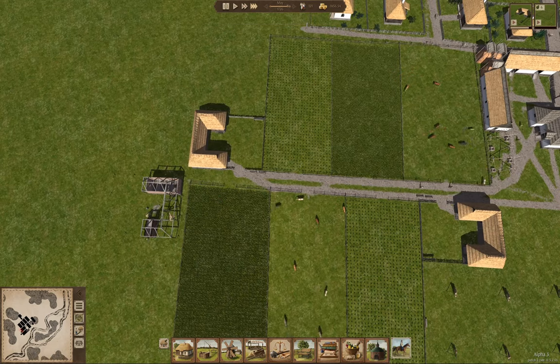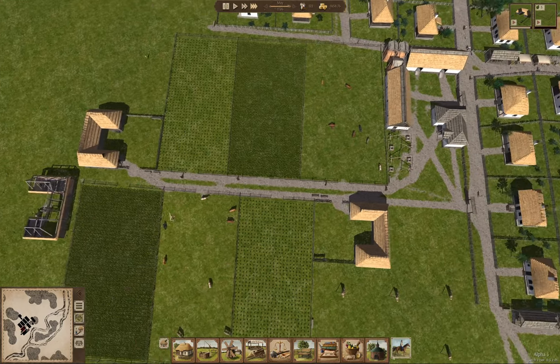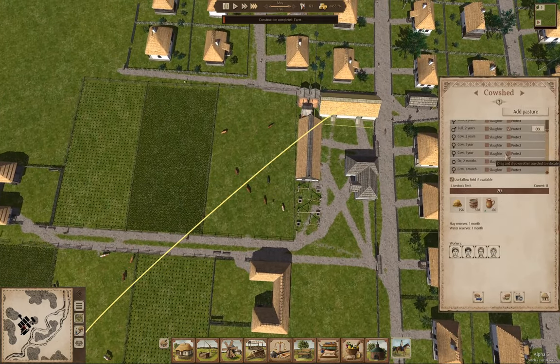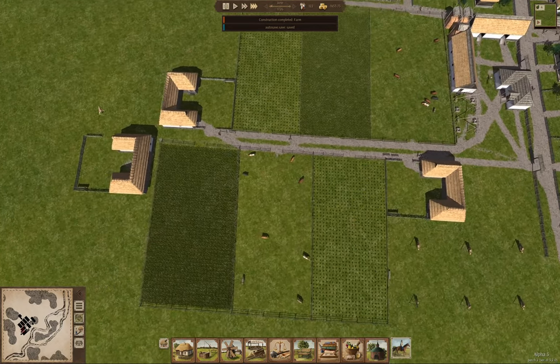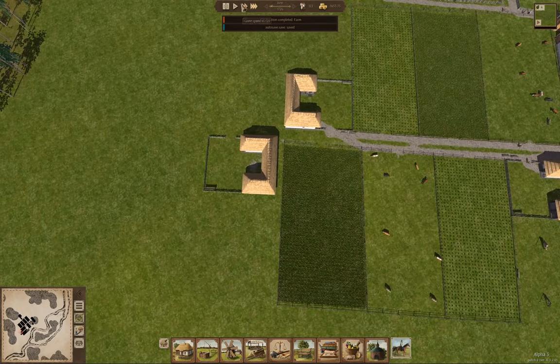The farm is going up. Let's check in on the cowsheds. Yeah, we've got another cow there and another cow there. Good. Let's down-tempo this.